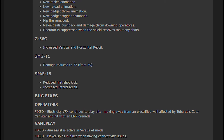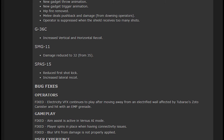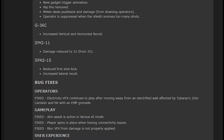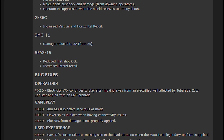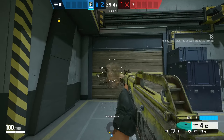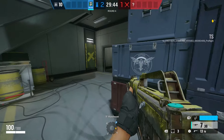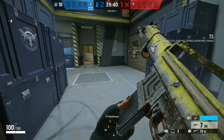Then we've got the G36, which is getting increased recoil in vertical and horizontal. And the SMG is getting a nerf as well, reducing the damage to 32 from 35 — quite a small change. Then we've got the SPAS 15, which is Cav's weapon. It's getting a buff and a nerf: reduced first shot kick, which is awesome, and increased lateral recoil. After playing with it, I think overall this is a buff.